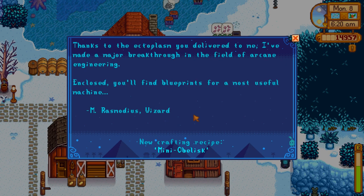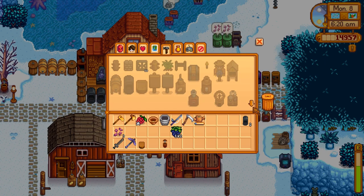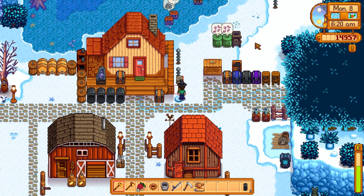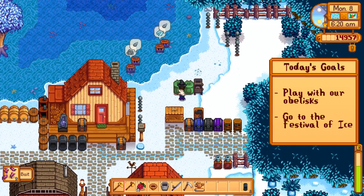We're going to have the fishing competition today. Thanks to the ectoplasm you delivered to me, I've made a major breakthrough in the field of arcane engineering - enclosed you'll find blueprints for a most useful machine. This is our prize for getting the ectoplasm, it's so good. The recipe requires hardwood, solar essence, and gold bar - pretty expensive, especially with all that solar essence, so you can imagine it's pretty good. We're going to actually have to make two of them.